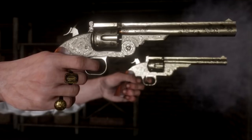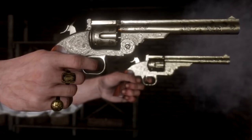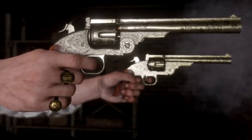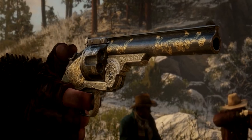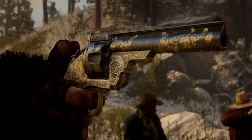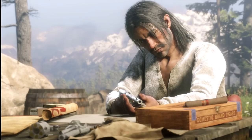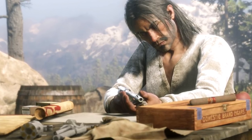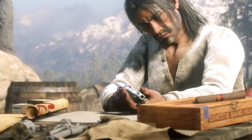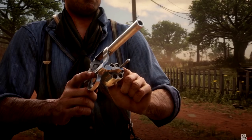The next one is the Skull Field Revolver, and this one looks really sweet. We've seen a lot of customization from Rockstar in screenshots, and Dutch is holding one right here — this has got to be his favorite revolver. Unlike the Cattleman Revolver, this one is actually probably going to do some real damage.